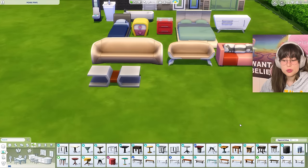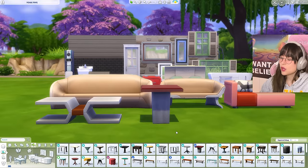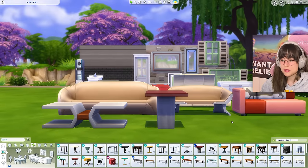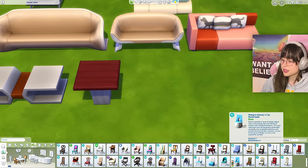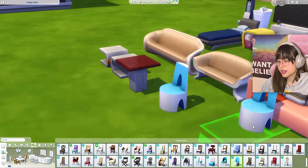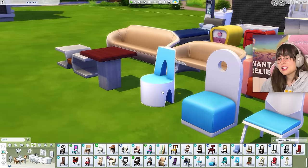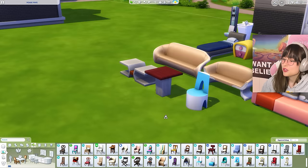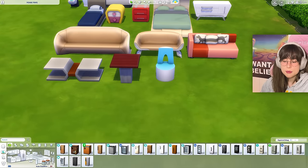The dining table I hate the most is this one from Spa Day, because why is the base so chunky and then the top so skinny? It confuses me and makes me uncomfortable. For the chairs, it's these ones - I don't like them. I think this one is the worst. I don't even know what I would do with that chair at this table. Oh my gosh, this house is gonna be something else.